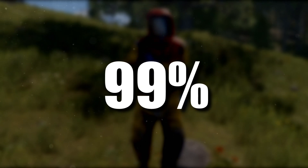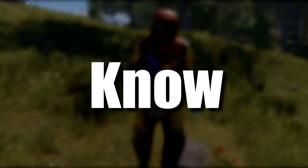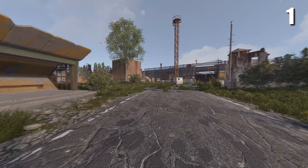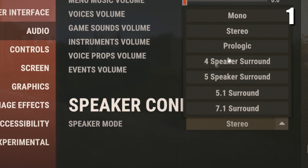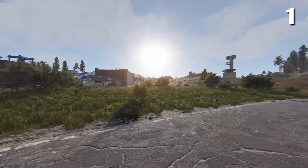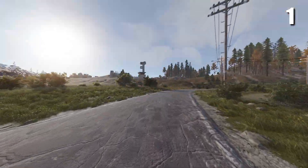Here are 15 Rust tips and tricks that 99% of players don't know. Did you know you can turn off the rain sounds in Rust? All you have to do is go to your audio settings and change the speaker mode to mono, then change it back to stereo. After you've done this, there won't be any more rain sounds, but you can still hear everything else.